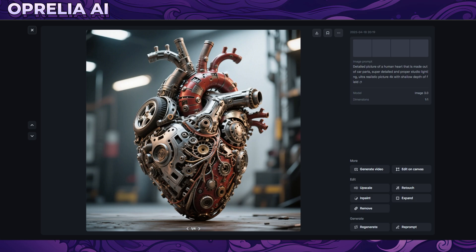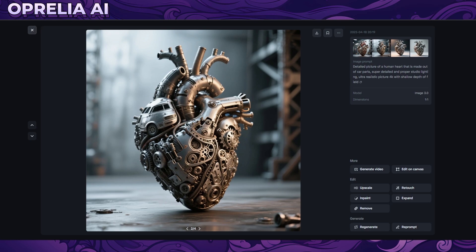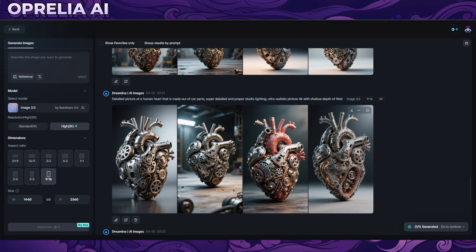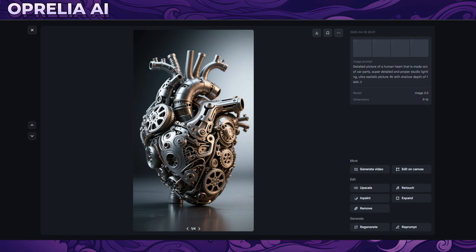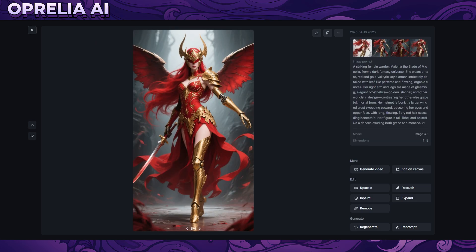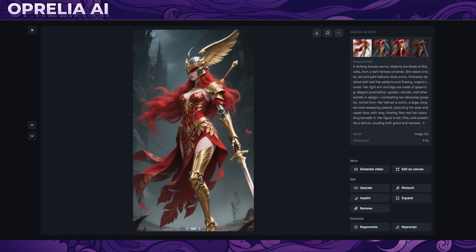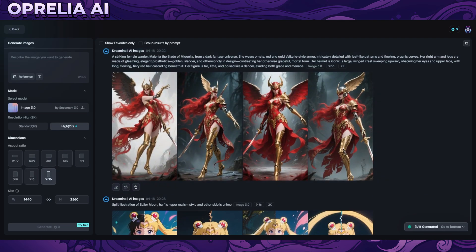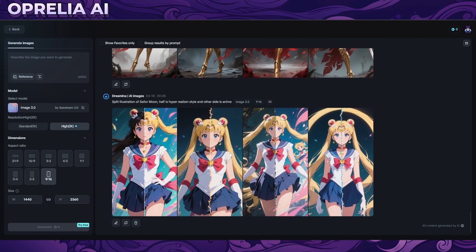I did a prompt I saw on GPT-4.0 for a mechanical heart in 4K shallow depth - pretty good quality and high realism. Then I tried a 9:16 dimension version, also pretty good. For game illustration, the result reminds me of pre-AI illustrative art styles from the late 2010s found in many games - a very Chinese art style. However, it wasn't able to understand that a character was from Elden Ring. GPT-4 is really good at recognizing obscure game characters; Seedream is not.